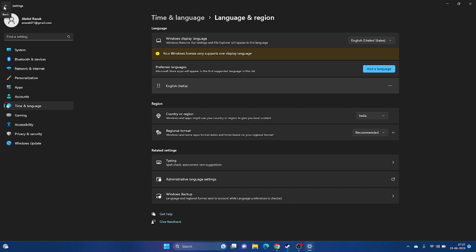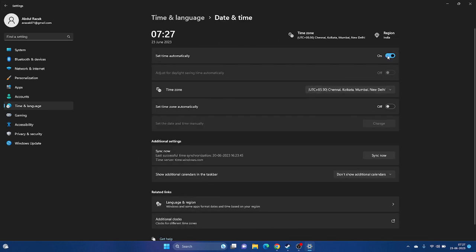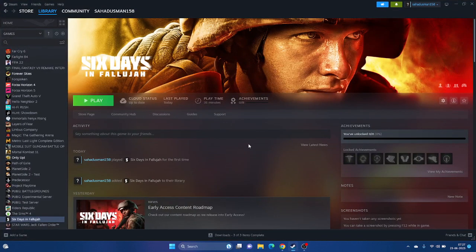Also go to Date and Time settings. Many users have the time set automatically but the time zone may be completely different. Make sure both 'Set time automatically' and 'Set time zone automatically' are configured correctly. Once done, go back and try launching the game.